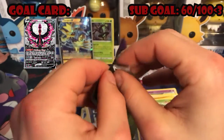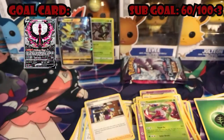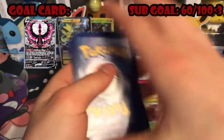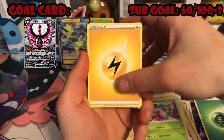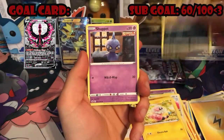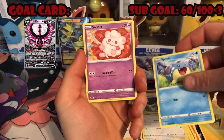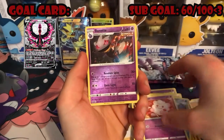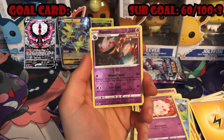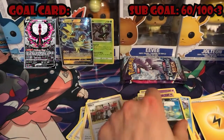Next up tearing open this Moltres. Lightning energy, Avery, Avery again, Flaaffy, Clara, Cofagrigus, Snoochpit, Squovit, Swirlix, Spiel — that's a really nice reverse holo art right there, I like that one. That's a dope reverse and we got a Galarian Weezing non-holo. Two more packs to go.